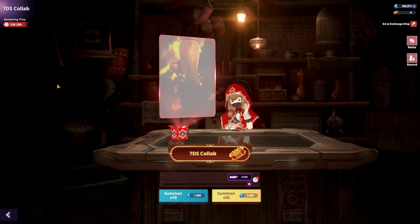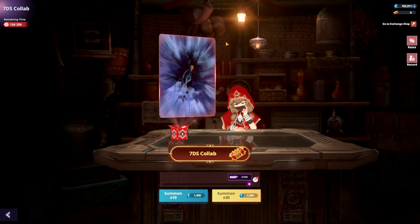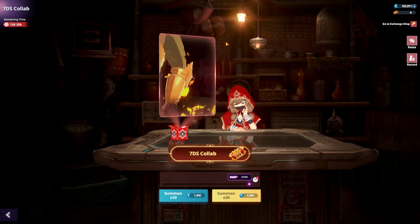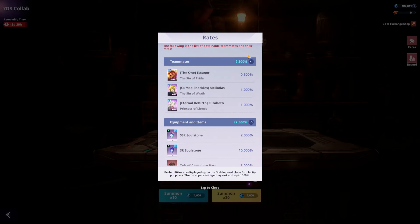You can now, over here in this game — another Netmarble property — you can now summon for the characters. They literally just copied and pasted Escanor, Purgatory Meliodas. These are literally the animations and ultimates from Seven Deadly Sins Grand Cross. You can see that's literally the animations, but they have all three characters officially now out. You can check the rates — it's a 2.5% banner.